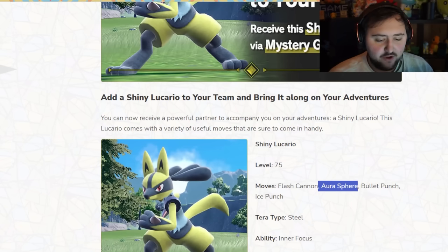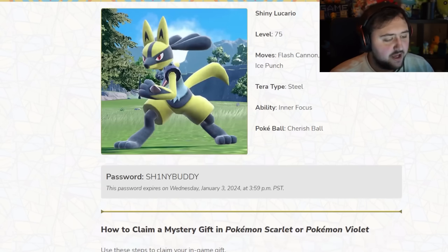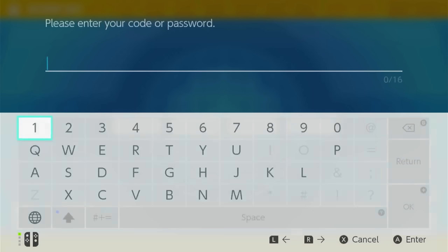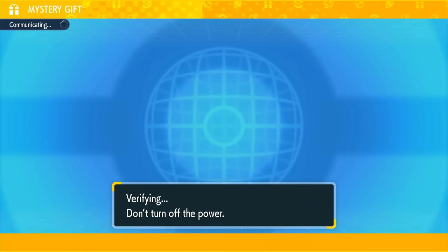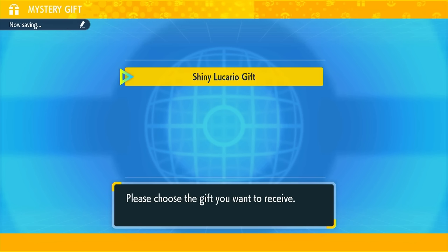It's got the moves Flash Cannon, Aura Sphere, Bullet Punch, and Ice Punch. Its Terra type is Steel, it has the ability Inner Focus, and it comes in a Cherish Ball because it is an event Pokemon. To get this one, you need to use the code Shiny Buddy — replace the letter I with a 1, so S-H-1-N-Y-B-U-D-D-Y. Go into the PokePortal, go to Get With Code and Password in Mystery Gift, and enter that code. You have until January 3rd, 2024 to get it.